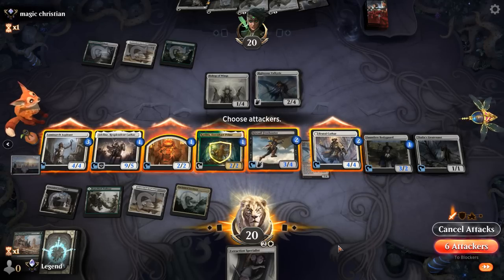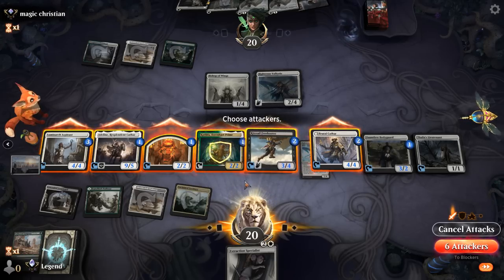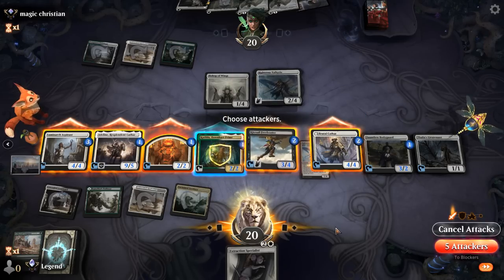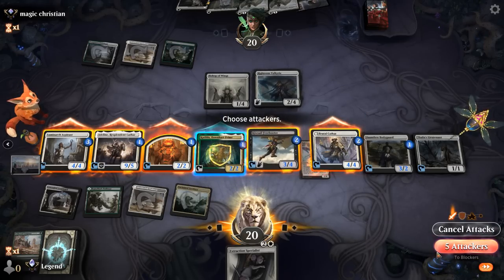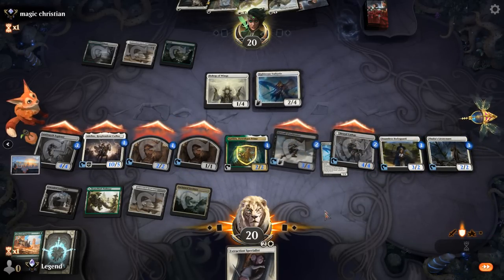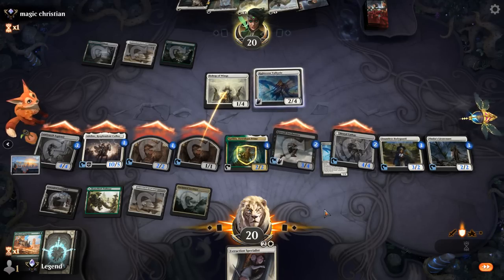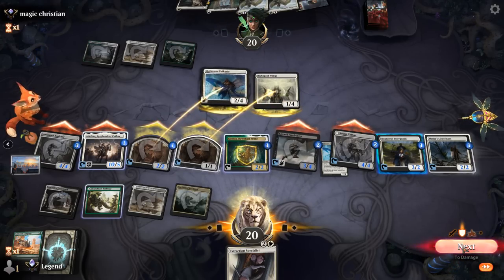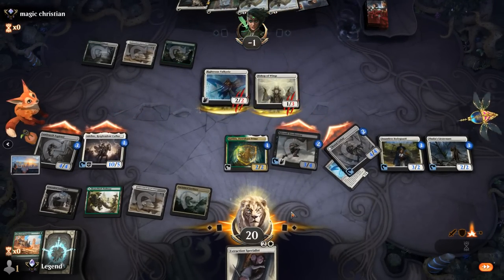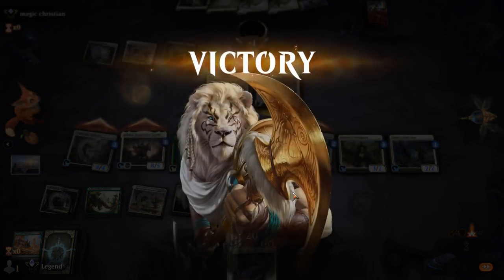What happens if we attack with everyone? They could eat Catilda and take a ton of damage. Having Catilda to activate next turn could be nice. We'll attack selectively. Opponent gets to eat a 1/1 and a 2/2, going to minus 1 — probably not the correct blocks, but our opponent is far behind. On to the next one.